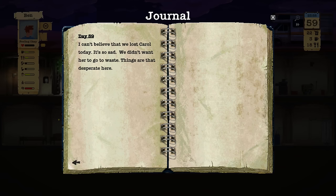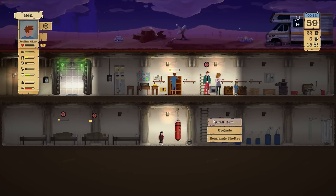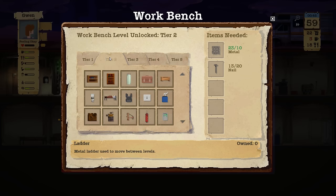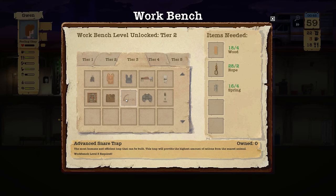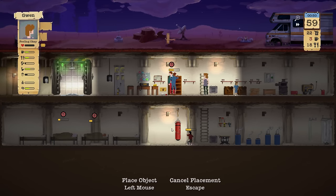I can't believe what's happening with Carol today, it's so sad. We didn't want her to go to waste. We could craft items. After you're done reading, fill the bowl, clean the shelter. There's a moderate snare trap that requires wood, rope, and spring. You can't make a bigger one — this gets the highest amount of rations from a snared animal. Let's build that thing.